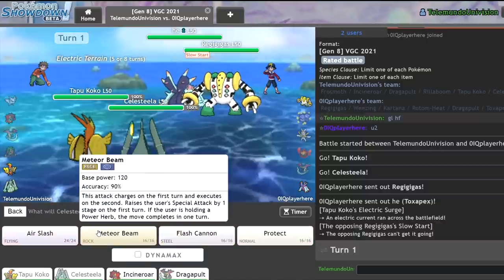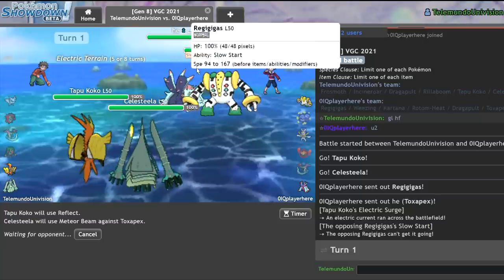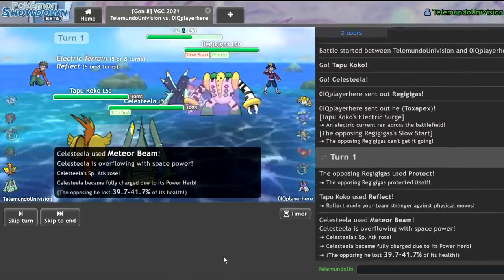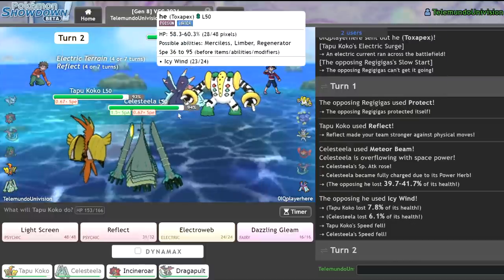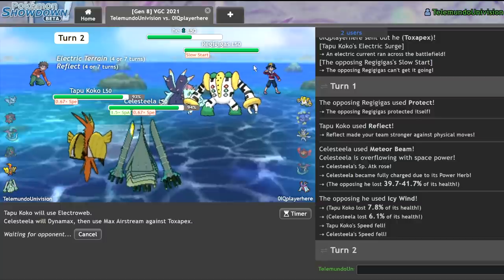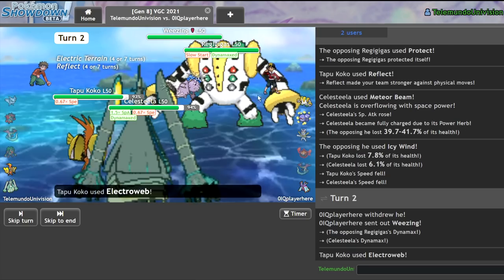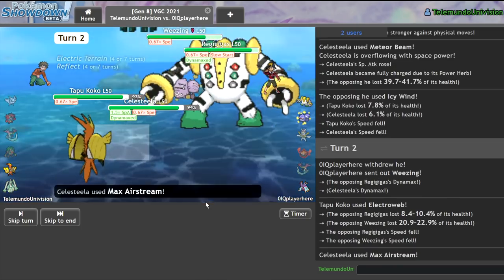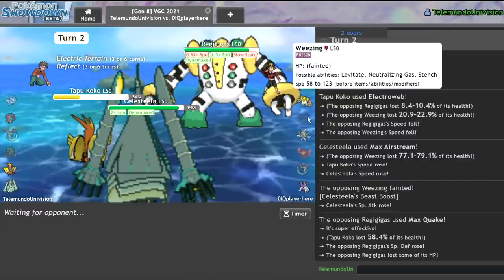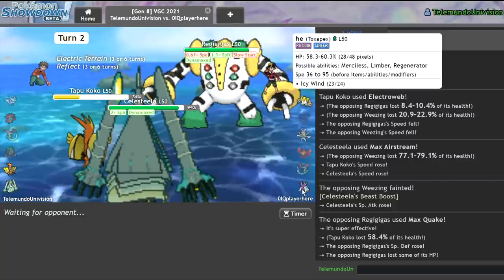I go Tapu Koko and Celesteela. They go with their lead. I can pretty comfortably get off my Reflect and Meteor Beam the Toxapex. I want to be able to do that. I don't have Flamethrower on my Celesteela, which is an issue versus Magneton. Reflect goes up. I go for Icy Wind. I really don't fear this thing anymore. I can go for Electroweb and Max Airstream to get all my speed back. With Reflect, I may live Max Quake — I'm still faster, so I'm good. Looks like they have a Max HP Regigigas, which is not usually the best idea. I do survive the Max Quake, which is great.